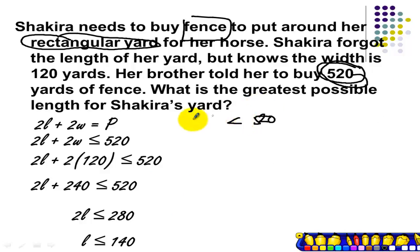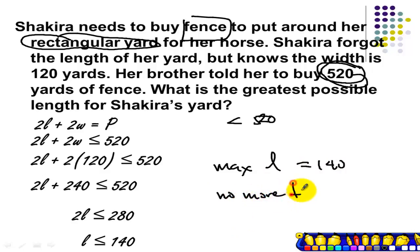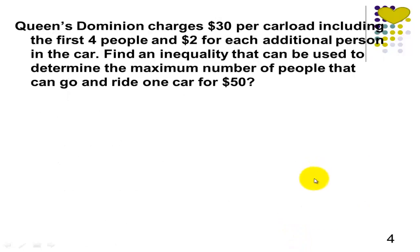So the greatest possible length for Shakira's yard is 140. We can write this in terms of words as maximum length equal to 140, or we can say no more than 140. It can be equal to 140 or less than 140.